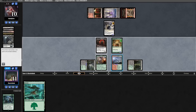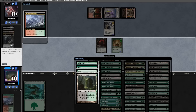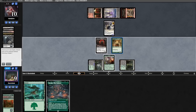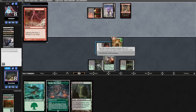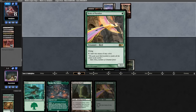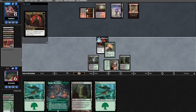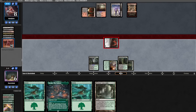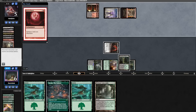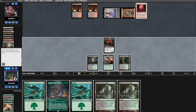Opponent plays land and Grieves us, taking our Eldritch, then attacks for three. We draw a land. We put a counter on Dauthi, sac the Innkeeper, draw another Yawgmoth. We shock our land, discard the Yawgmoth to proliferate, killing the Dauthi, and sac our Wolf, putting a counter on the Grief. We fetch a Dryad Arbor, put a counter on Young Wolf, and kill the Grief. We draw a bunch of lands, ship in for two. Opponent bolts the Young Wolf — we just sac it and draw a card. Birds is fine. We sac our bird to cycle it and still attack for two.